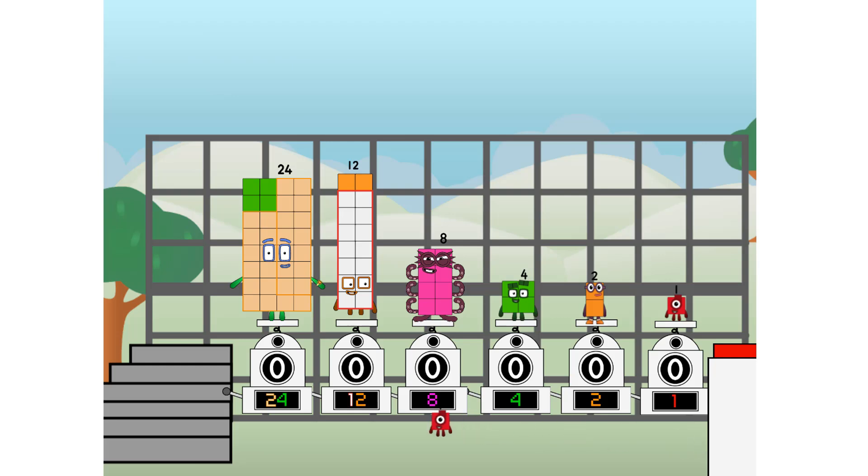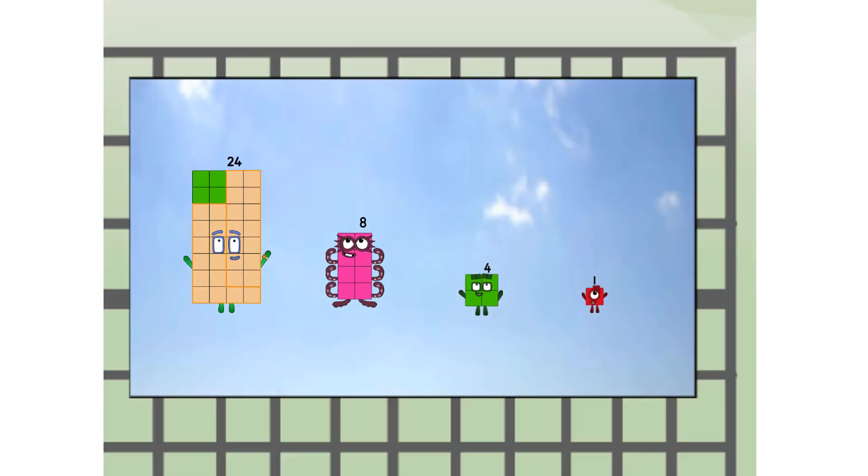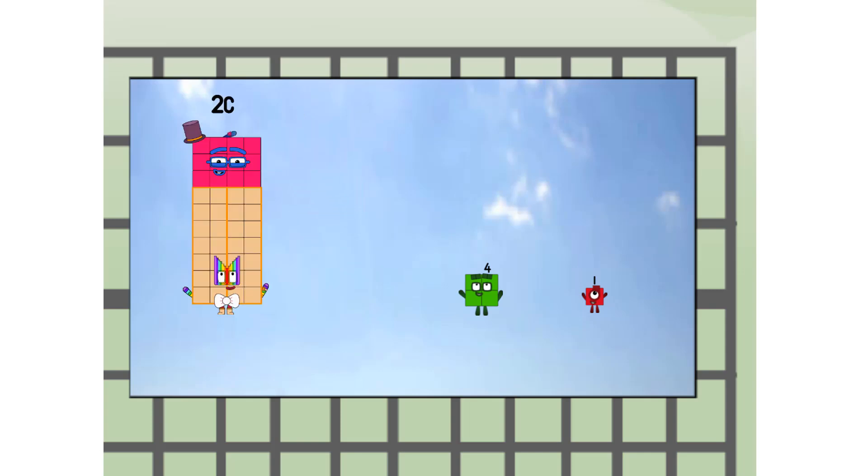Then you choose who's going up. One of me, and none of me, and one of me, and one of me, and none of me, and one of me. And fire! 41 way up high. Amazing. But not a square.